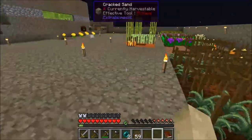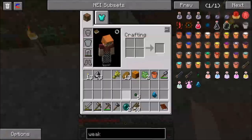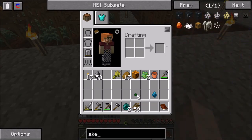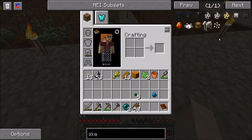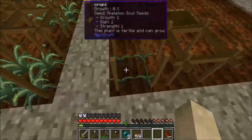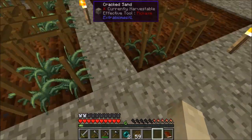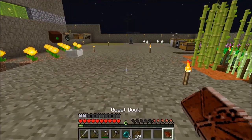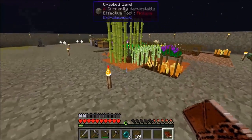Let's take a look at what the skeleton soul seed can actually give us. Let's look at the recipes in NEI — I right-click on it. I was thinking maybe you combine an essence seed with the skeleton seed to give a whole new one, but perhaps not. Let's take a look and see if our other crops are done.